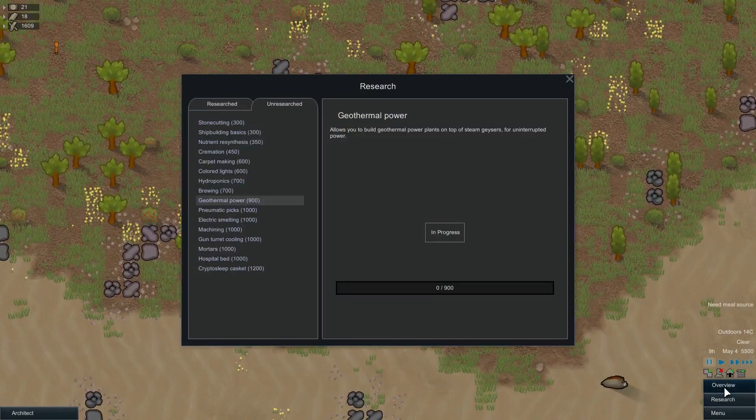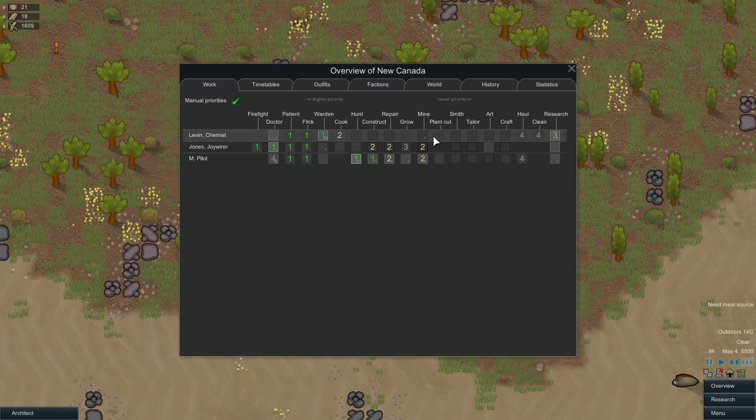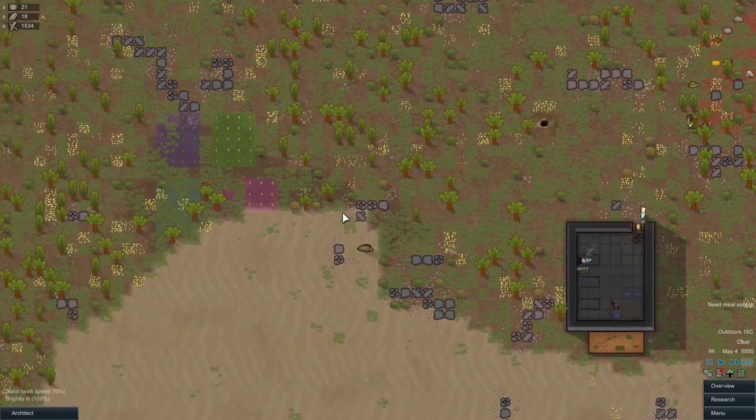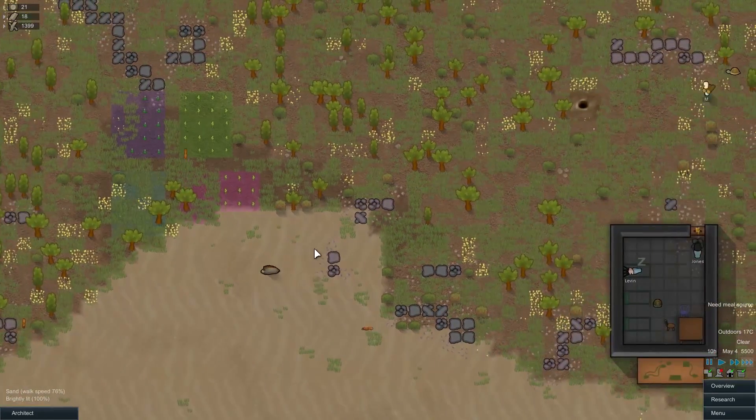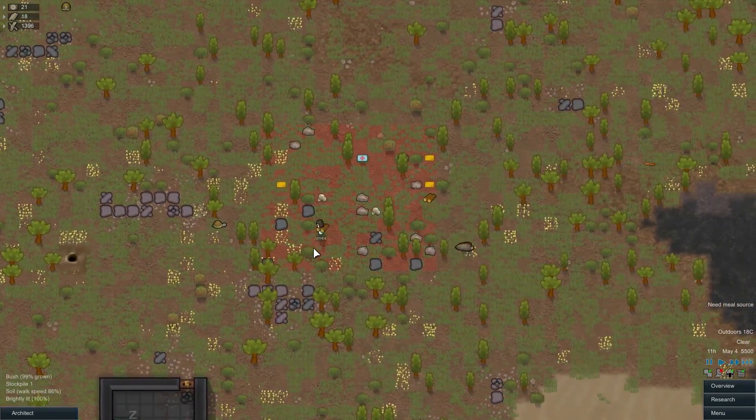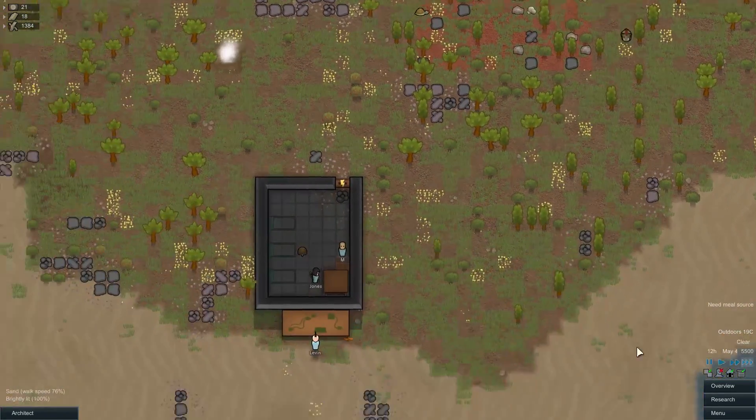Looks like a lot of wood. Who was doing the growing? You do growing but you don't do plant cutting — damn, that's a shame. So to get around that I have to queue up a growing zone underneath a tree and they'll chop it down that way. But that's a bit cheaty so I won't bother with that.